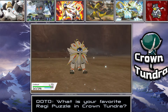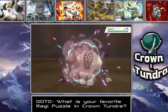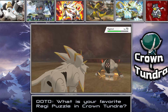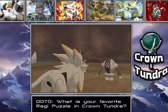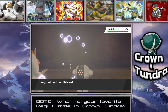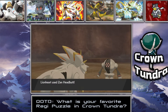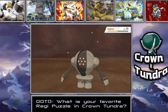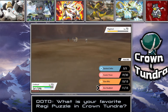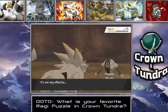Registeel keeps using Flash Cannon but we can take the hits. I don't want to waste all my Zen Headbutts but we should be okay. I think Peony's house nearby lets us heal up if needed. Registeel is setting up Iron Defense, which actually helps us since we don't have to worry about knocking it out. For the comment question of the day — what is your favorite new Regi? Do you like Regieleki or Regidrago?